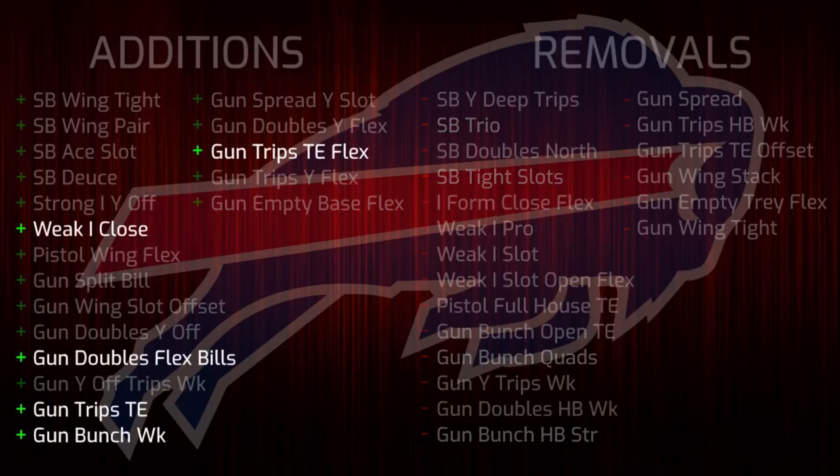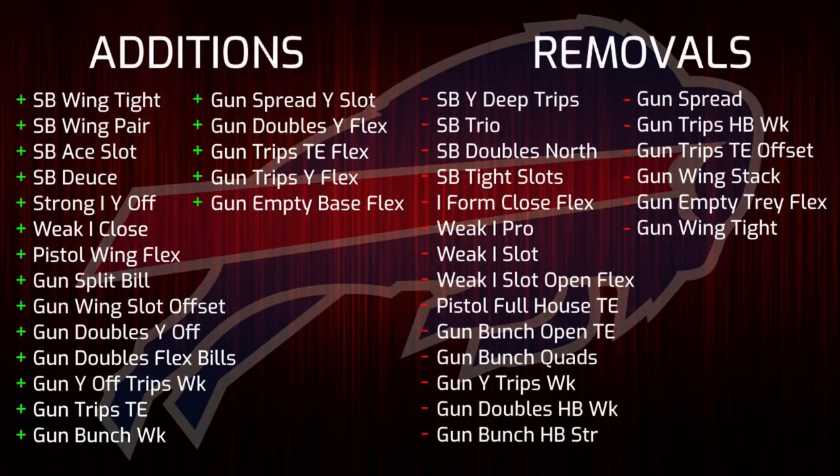They gained formations such as gun trips tight end, bunch weak, doubles flex Bills — which used to be a New England specific formation called double flex pats — along with other stuff like weak I close and trips tight end flex, which are also in New England. So it's hard to say whether or not this is an improvement as it will bring a completely new play style to the offense.